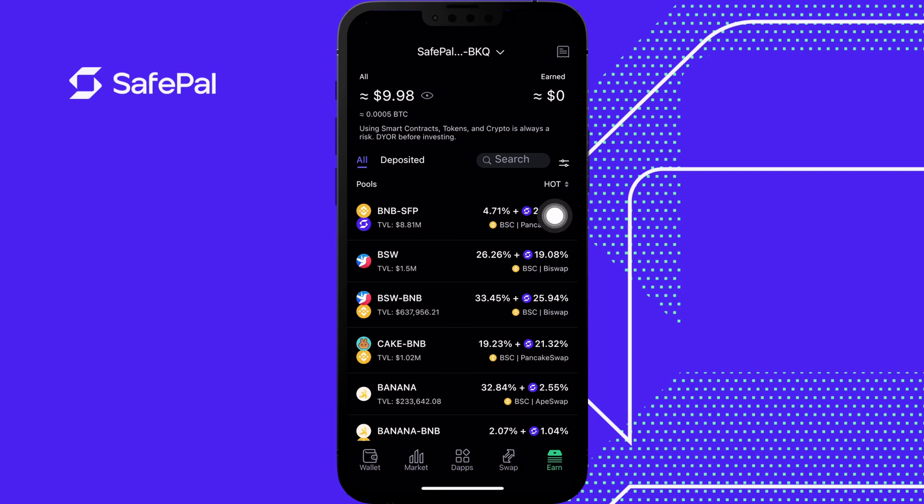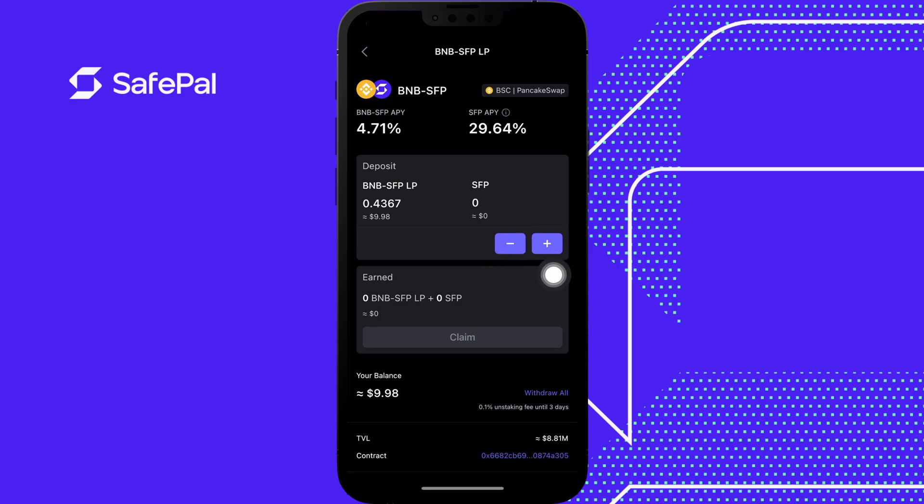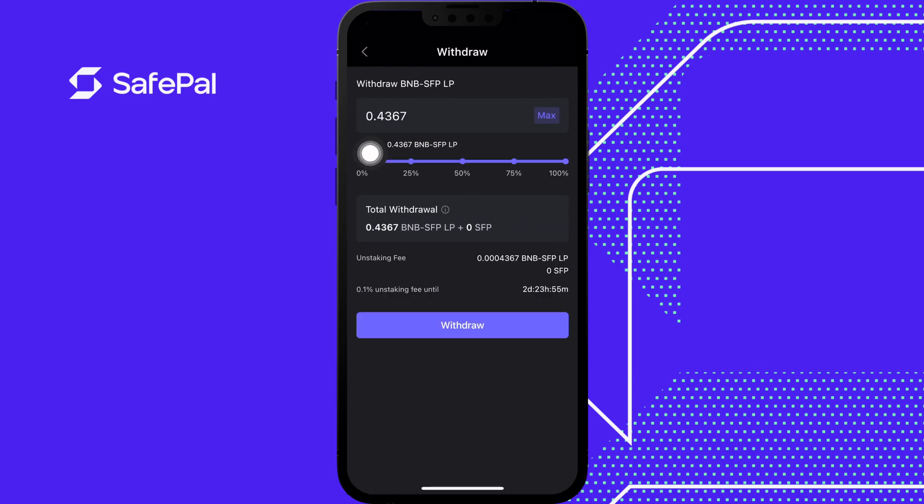We created our LP token, staked it in our pool, and it's technically making money. Now I want to take it out — it's easy. Click the minus button to withdraw. I'll max the total amount to withdraw. There is an unstaking fee because this is done within three days — you can see the timer. If you're going to participate in SafePal Earn, make sure you don't touch the money for three days; you don't want to take on that additional cost. This is standard practice everywhere, not just SafePal Earn. I'm going to click withdraw.